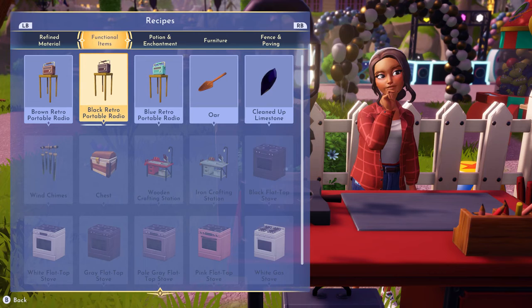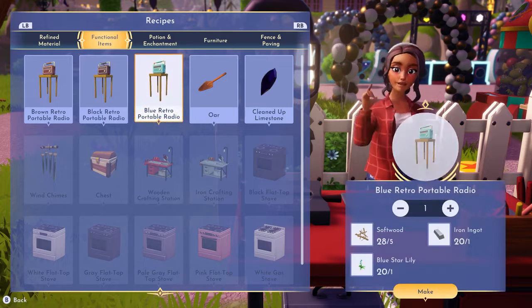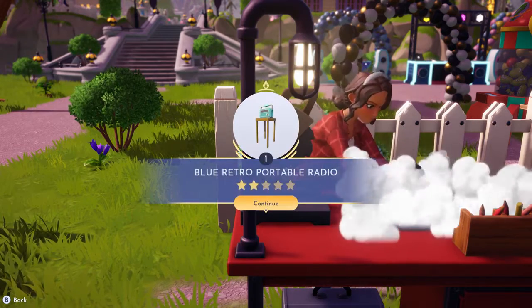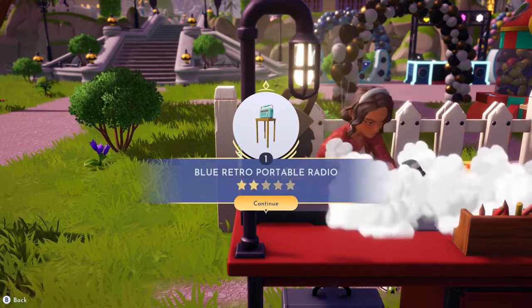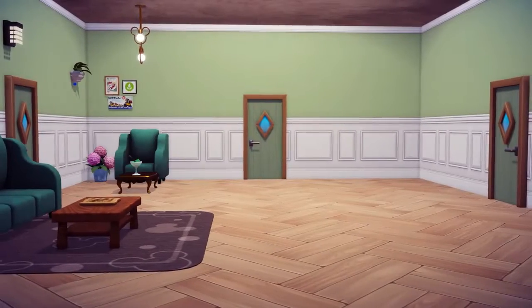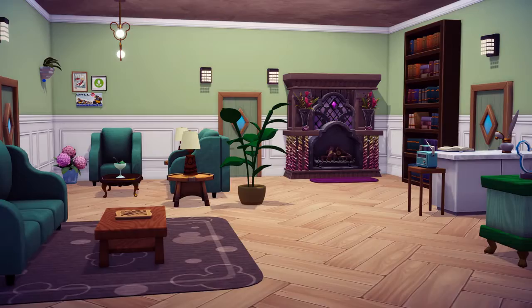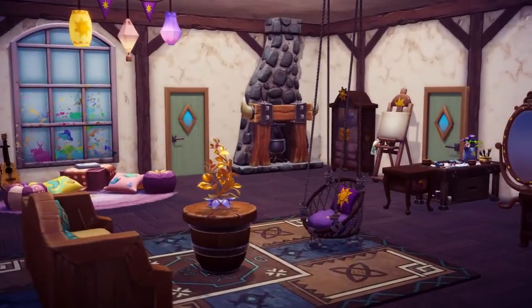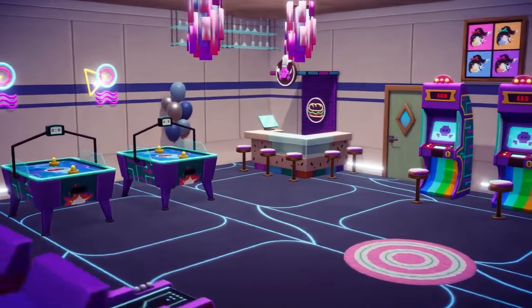But just wait — cooking isn't the only way to create amazing things in Dreamlight Valley. With the right foraging materials, you can make all sorts of things on your crafting table, like furniture. And furniture is super fun when you can add it to your home and move it around your space. The possibilities to mix and match are endless. After all, a house is just a house, until you make it a home.